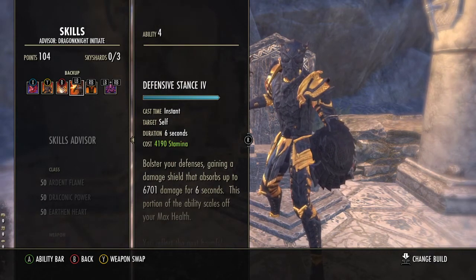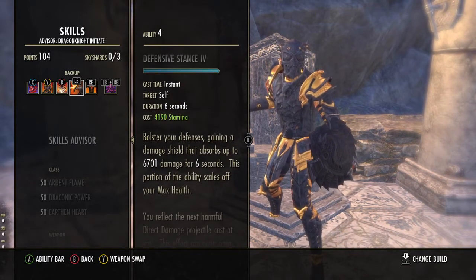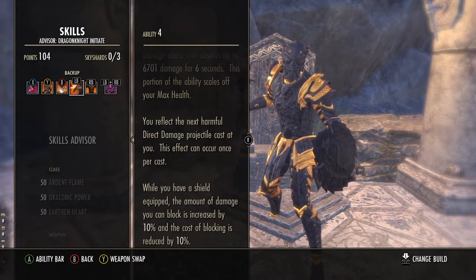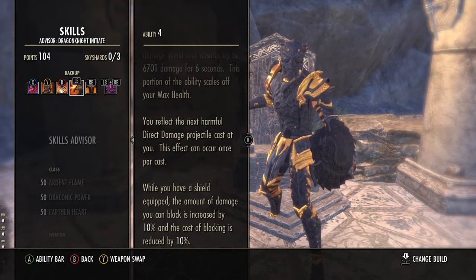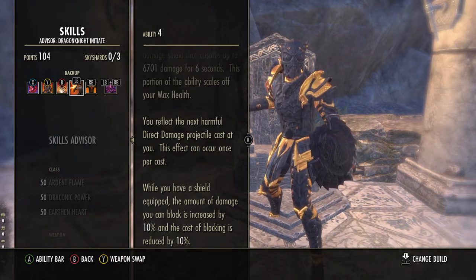For the 4th back bar slot I decided on Defensive Stance. It's a stamina damage shield that lasts 6 seconds and scales off your max health, which we have quite a bit of. It reflects direct damage projectiles, and while the shield is equipped the amount of damage you can block is increased by 10% and the cost of blocking is reduced by 10%, letting you tank more when blocking.